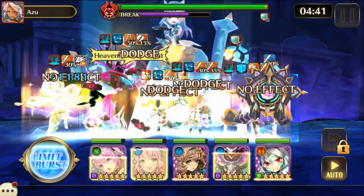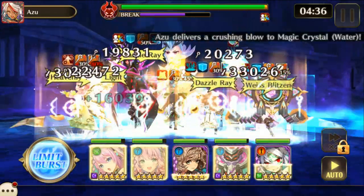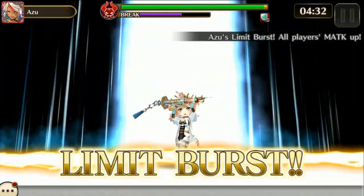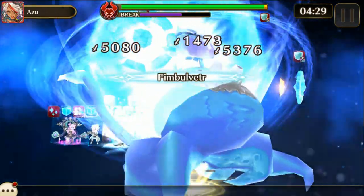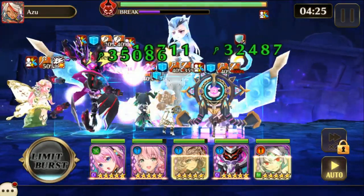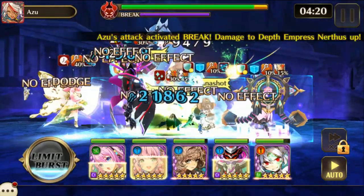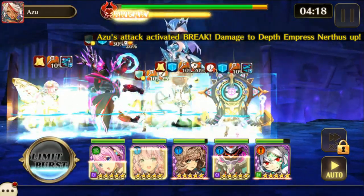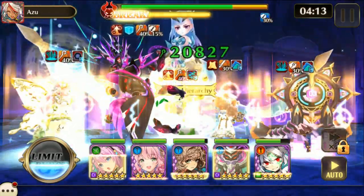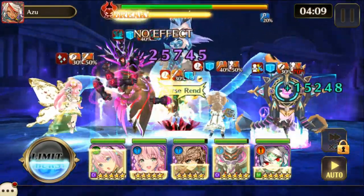The main things you have to worry about would be the void field she has, which makes characters that don't have void resistance do absolutely no elemental damage. But that is completely exploitable — like I'm doing with Natka and Genesis Ymir — because I just put the strongest equipment on that hits the correct row. It does neutral damage but it still hits pretty hard, so you can totally use that against her.